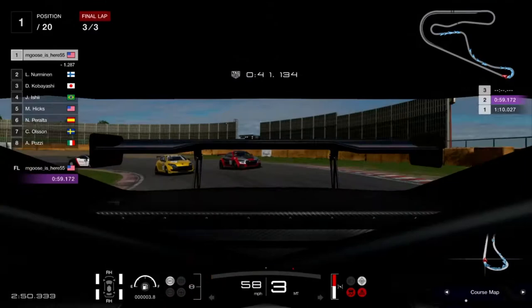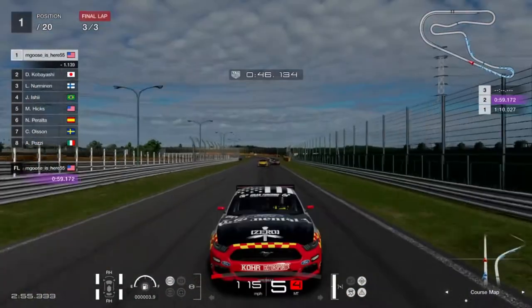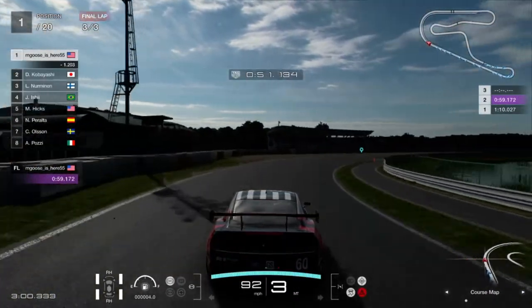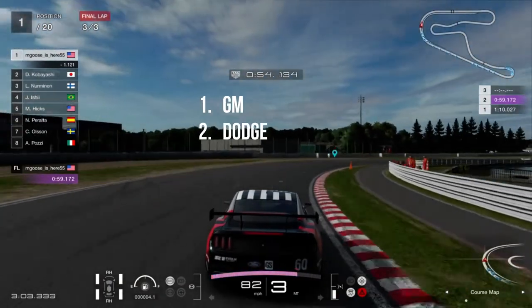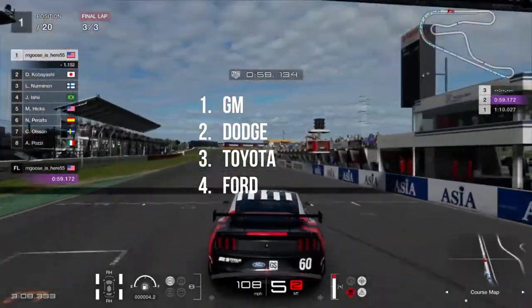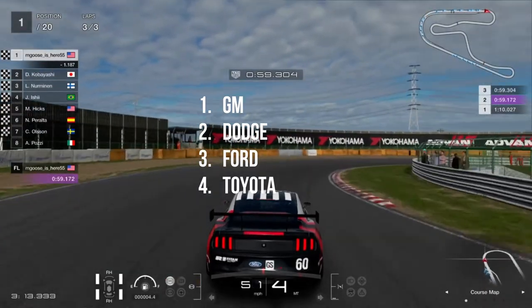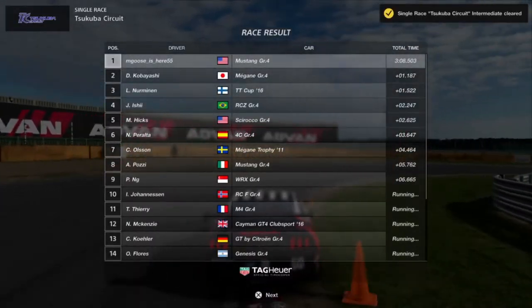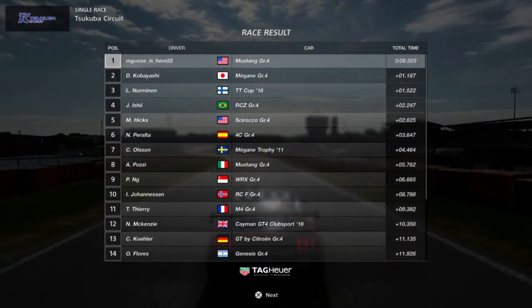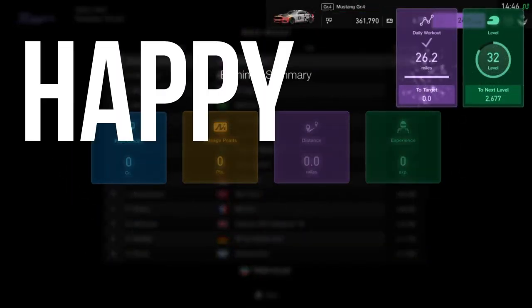Chevy, GM, GMC — just GM in general. If you go by my truck rating or car rating, but mostly truck rating: number one goes GM, then Dodge, then Toyota, then Ford. Maybe alternate Ford and Toyota if I'm feeling good, but probably not. Anyway, that was the Ford Mustang GR4 GT. Okay for Ford, once again.